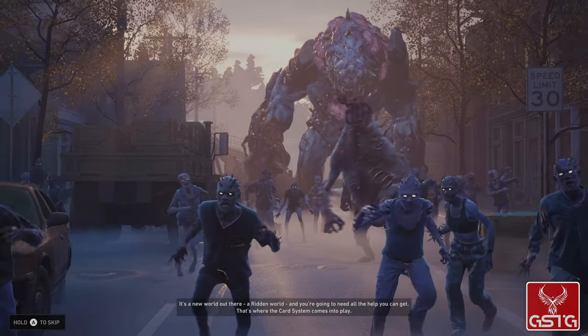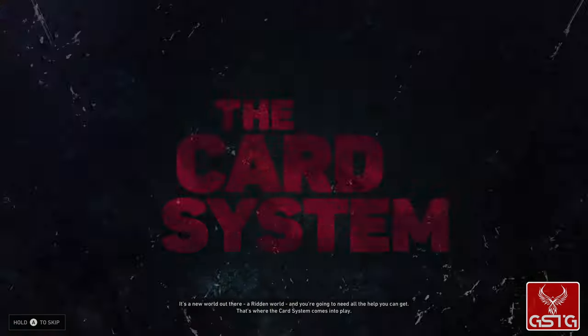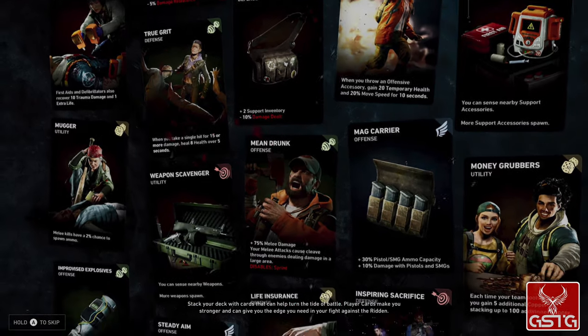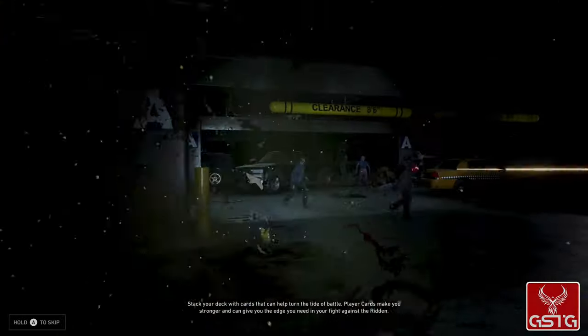There's a new world out there — a ridden world — and you're going to need all the help you can get. That's where the card system comes into play. Stack your deck with cards that can help turn the tide of battle. Player cards make you stronger and can give you the edge you need in your fight against the ridden.